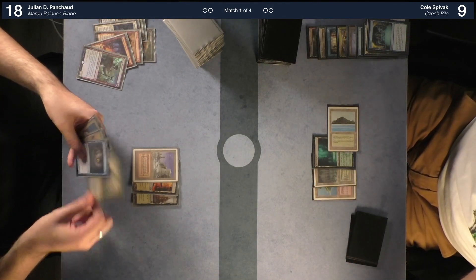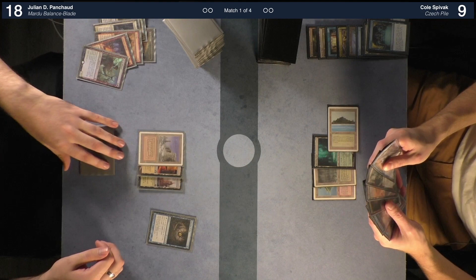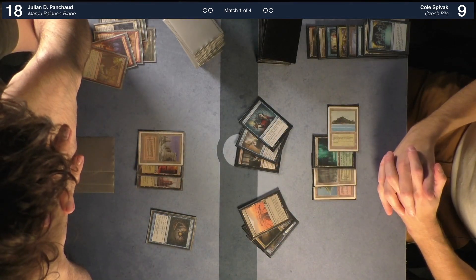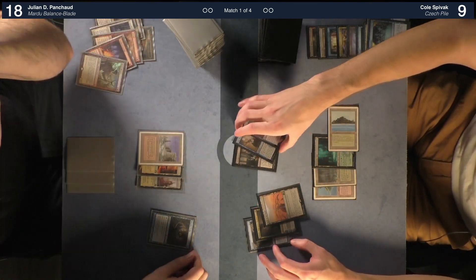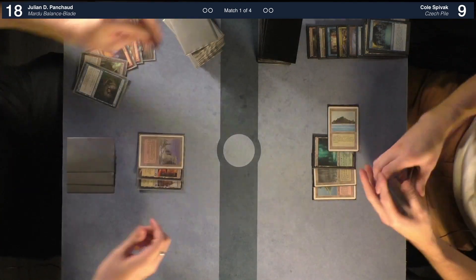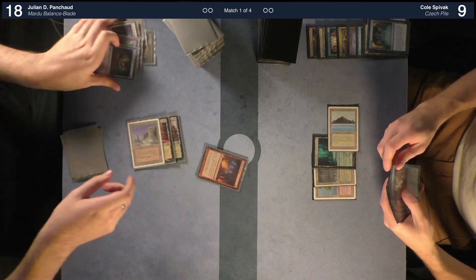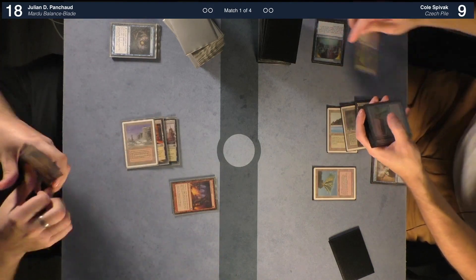I'm going to pay two life and cast Gitaxian Probe. Wait — this is Mardu splash blue? It has Gitaxian Probe! It's Mardu and it gets probed — I'm a fan. Okay, I can keep note of that. Remand, Ashiok, Dead Thought Seize, Dig Through Time, and Memory Lapse. I will draw a card. Was it a black source? It was not a black source — I'm sad.